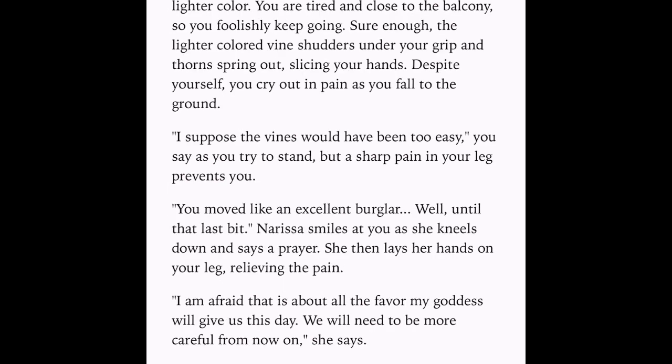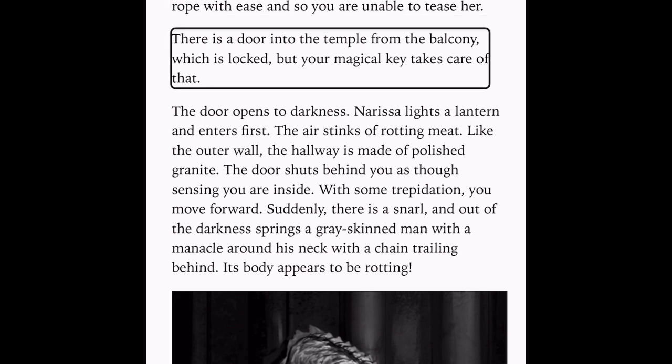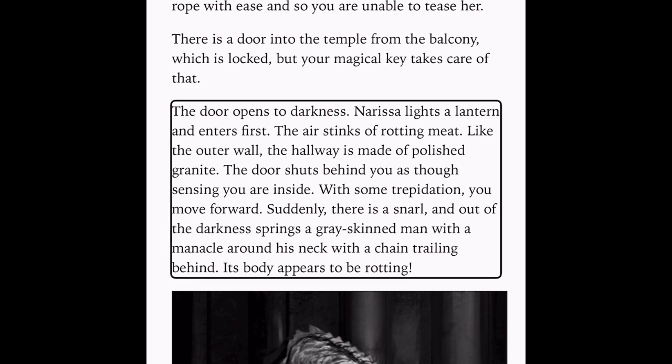Use a spell to climb — Mana 2. Let's climb. Use a spell to climb. Mana 2. Life 5, Mana 6, Gold 1, Morel 17. Mana decreases too. Up the bare wall you go, onto the balcony. You tie a rope to the leg of a statue and toss the other end down. Despite her chainmail, Nerissa climbs the rope with ease, so you are unable to tease her. There is a door into the temple from the balcony, which is locked, but your magical key takes care of that. The door opens to darkness. Nerissa lights a lantern and enters first. The air stinks of rotting meat. The hallway is made of polished granite. The door shuts behind you as though sensing you are inside. With some trepidation, you move forward. Suddenly there is a snarl, and out of the darkness springs a gray-skinned man with a manacle around his neck with a chain trailing behind. Its body appears to be rotting.